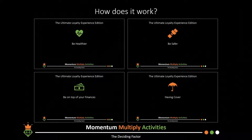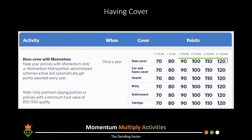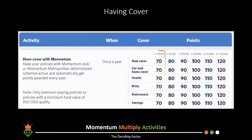Lastly, there is the 'having cover with Momentum' category. Activities include having risk cover, short-term insurance, health insurance (medical aid), a will, a retirement investment with Momentum, and/or saving with Momentum. Each product only awards points if you hold it with Momentum, and points range from 70 points per year for holding the product for one year up to 120 points per year for having the product five or more years.